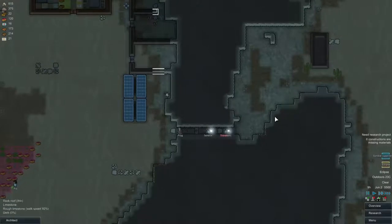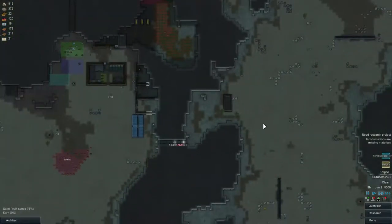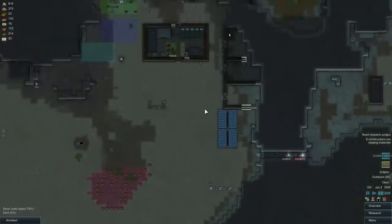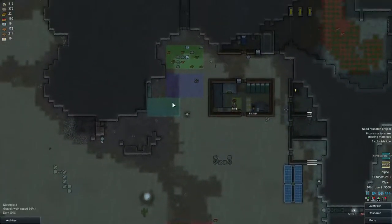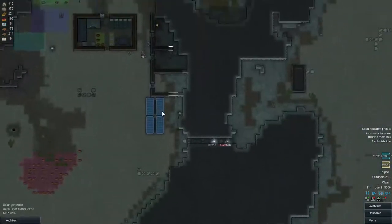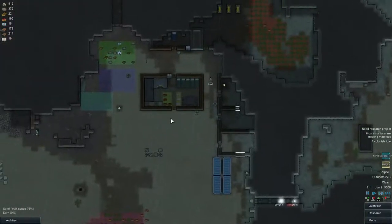In the meantime we've also built this small passageway, which hopefully works as intended. We're also going to need a bunch more stones because we need to complete all these houses and build a few more.